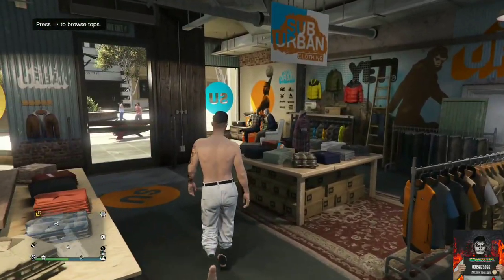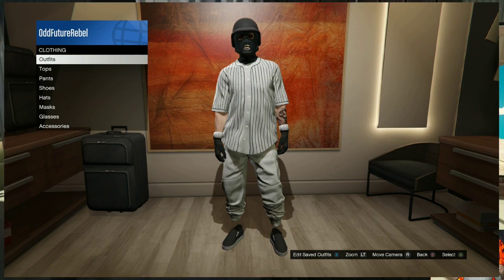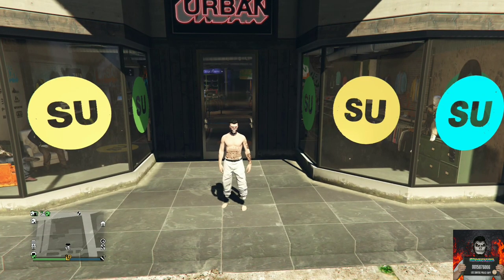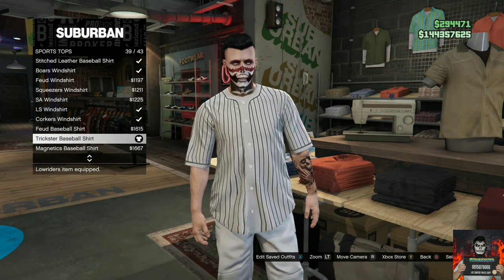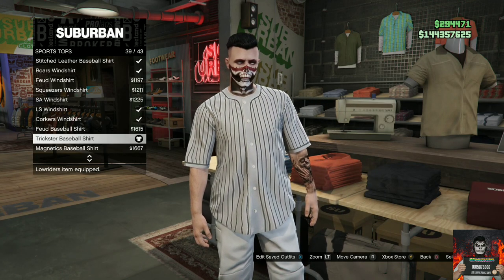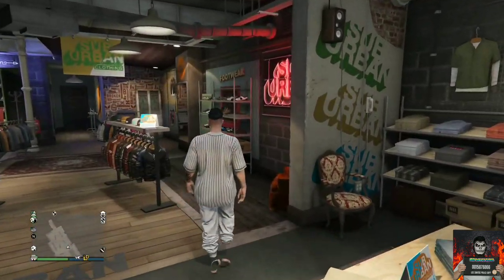For the first outfit tutorial I will be showing you how to make a white jogger outfit. With the white joggers, head over to the closest clothing store, go over to the top section, go to the sports tops, and purchase the Trickstar Base Bar shirt. Afterwards, make your way over to the shoe section.